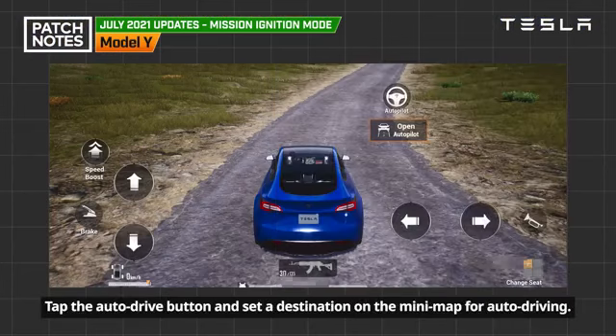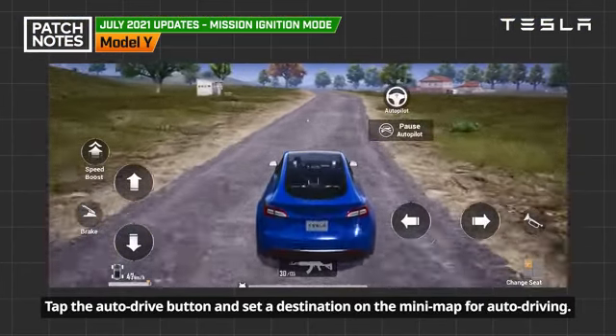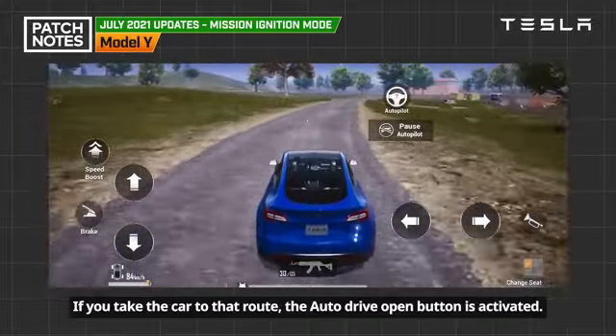Tap the auto drive button and set a destination on the minimap for auto driving. If you take the car to that route, the auto drive button is activated.